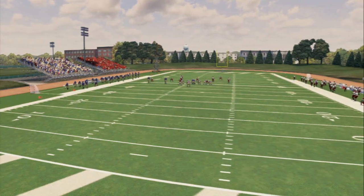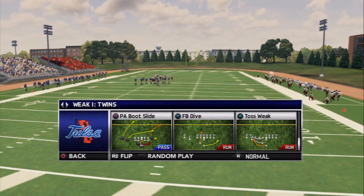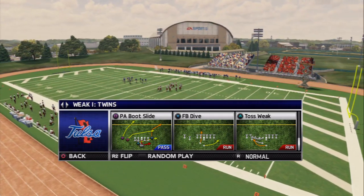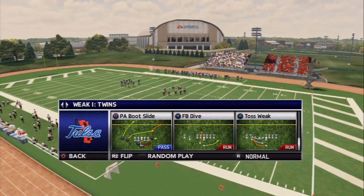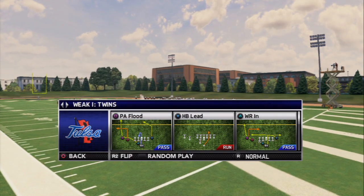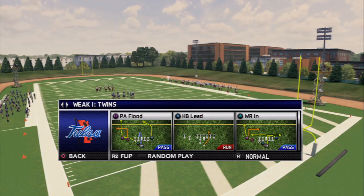Now we're getting into the deeper plays — fullback dive is great but you can only run it once a quarter or they'll stuff it completely. The AI just stuffs it no matter if it's a computer player or a human player. We already looked at the boot slide too. I guess that's it — that's all that's in this. I'm going to do another breakdown.